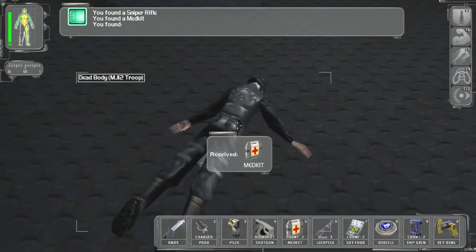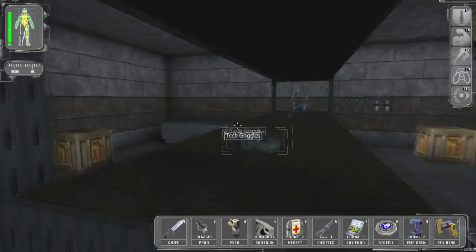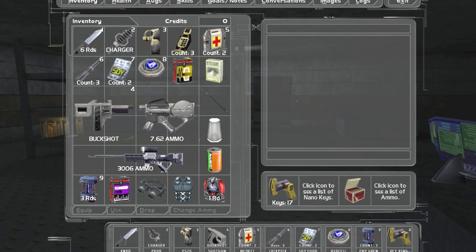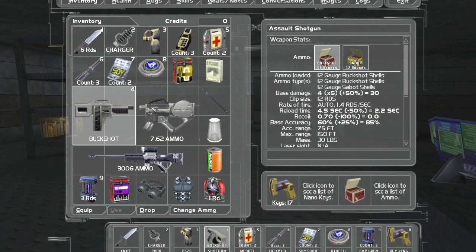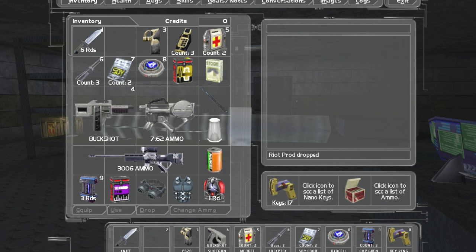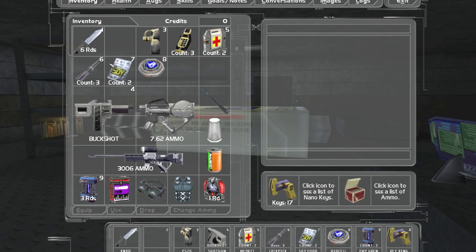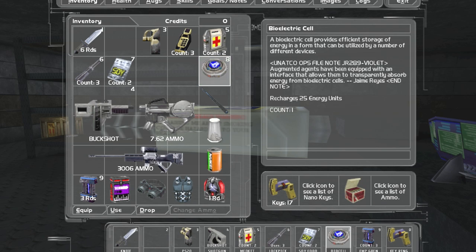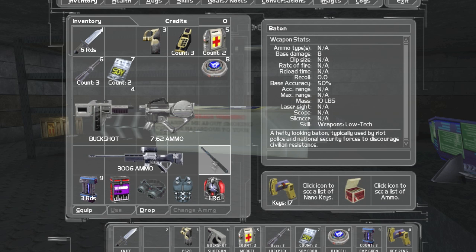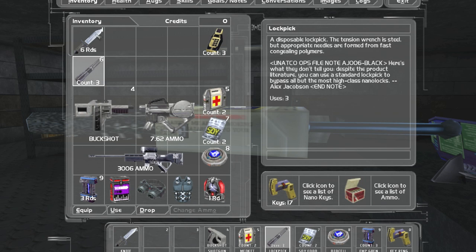Hey guys, welcome back. Here's a sniper — this thing's fun, but I don't think we need it because I was using a GEP gun the entire time. Tech goggles, EMP — that's all my equipment. Time to get rid of some of this garbage. I don't really want these two things. I'll give her the charger so I can have a sword and the GEP gun. Silencer on the sniper for sure — the silencer is one of those really rare modifications.